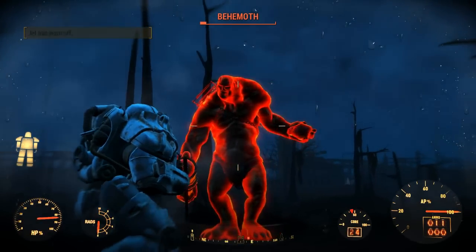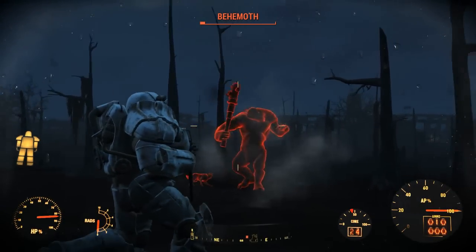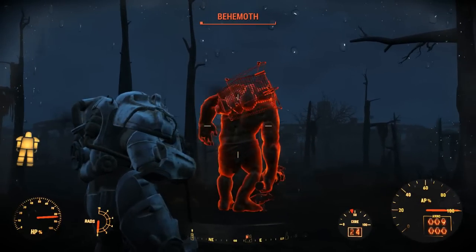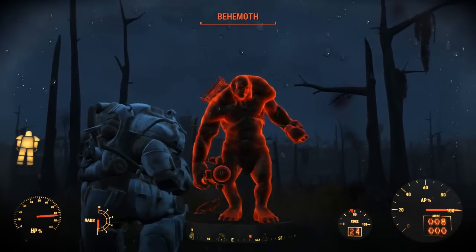Agility is at 5 for this character. We want to be able to get around at a decent speed, and extra action points will help us keep moving at all times. Last of all is Luck at 1. The Medic never believed in luck, and relies purely on his own abilities to sort problems out.